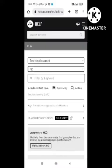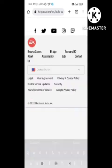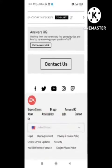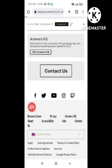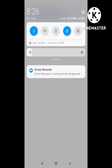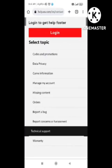After that, select your device — I select PC. Then you need to write your problem in the field provided. After writing the problem, click on the 'Contact Us' option to proceed.